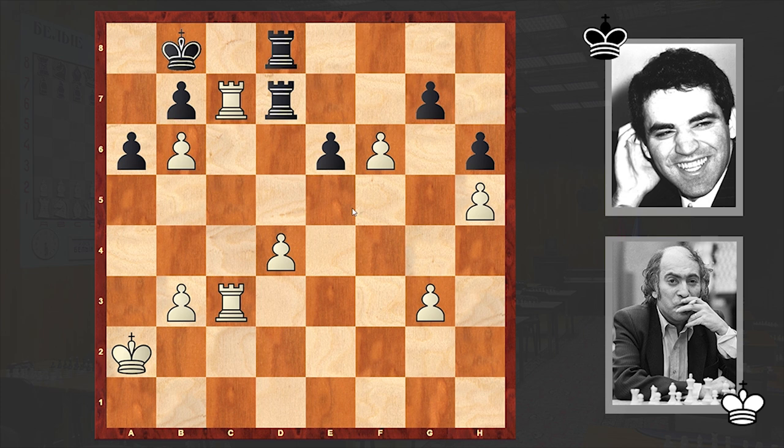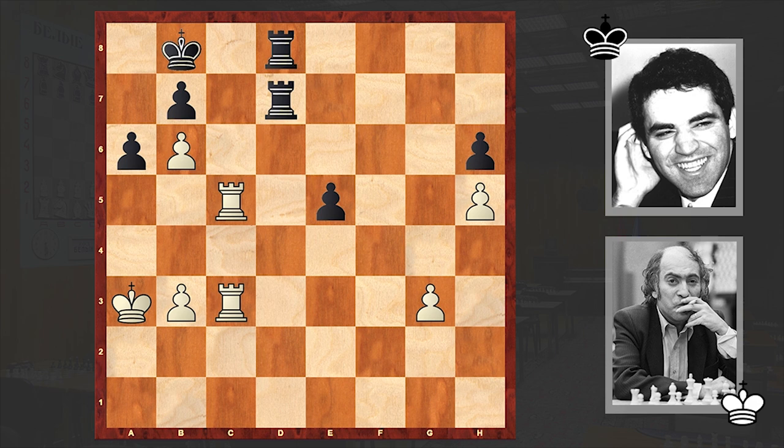Instead Tal played exf6, dxf6, Qa3, e5 — another mistake which is allowing white to win, but Tal again, for the second time, missed his chance. He played dxe5, and soon after Rc7, c5, the players agreed to a draw.